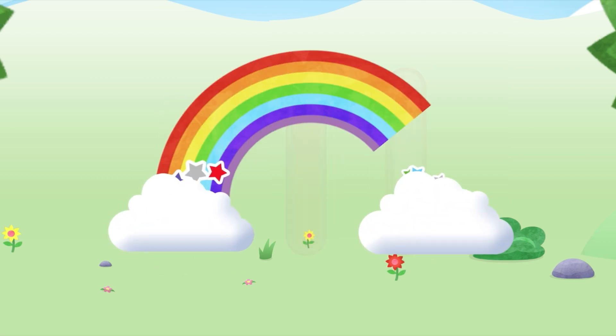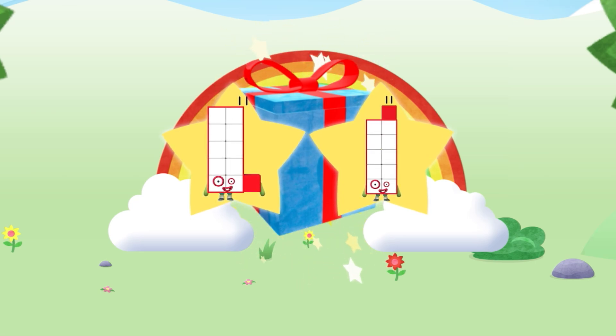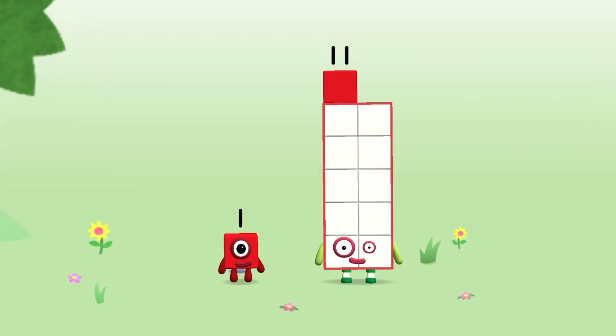Spot on! Well done! You've unlocked a sticker. Which sticker was amazing? Play again to unlock another sticker. Then meet number block twelve.